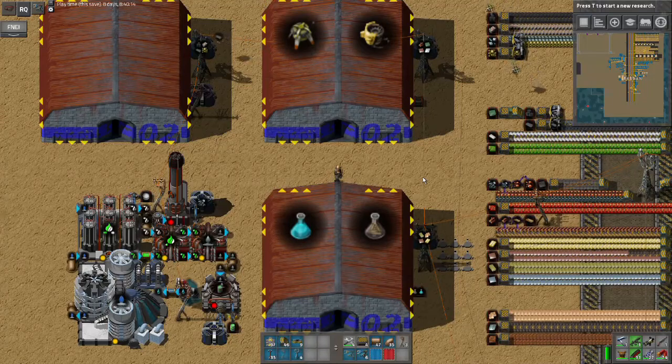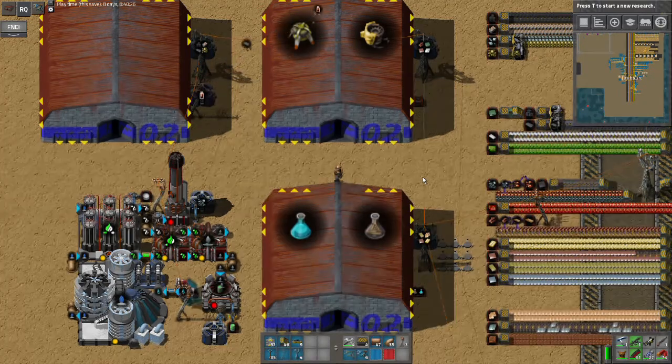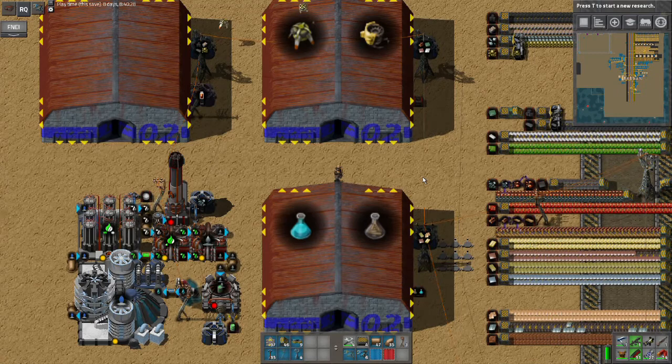Hello everyone, Bobbin here. Welcome to episode 24 of my Factorio C Block series where I'm having a whole lot of resource problems right now and I've got to do something about it. Let's talk about research first so I can sort of get into what I'm going to be doing on that and we'll go from there.